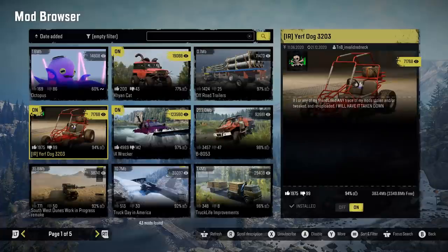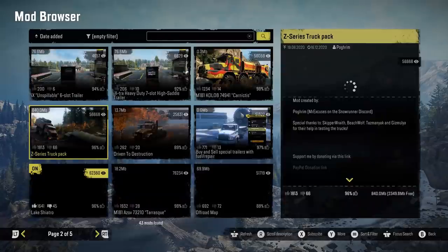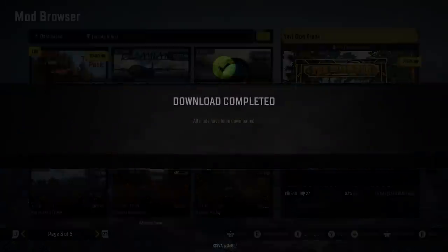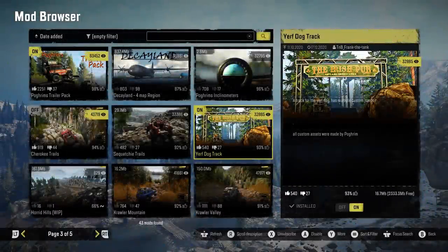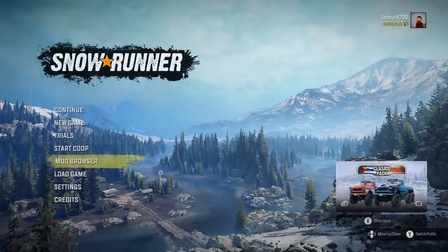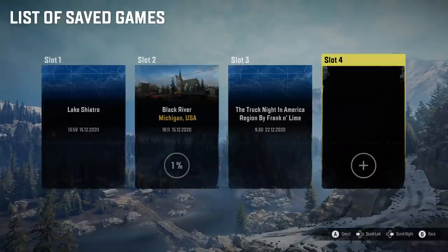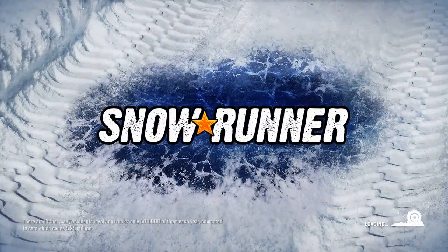Now as you can see I went into custom scenarios and the map wasn't there. You just need to make sure that you go over to your mod browser, find the Yurfdog track, and make sure it is subscribed, downloaded, and enabled. Sometimes people get confused as to which steps they need to do or where the maps are. The maps will appear in custom scenarios, and you have to click on new game to get to that menu. It's a little weird to navigate but once you get used to it it'll be a lot easier.